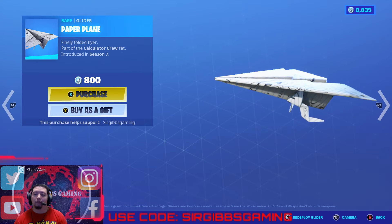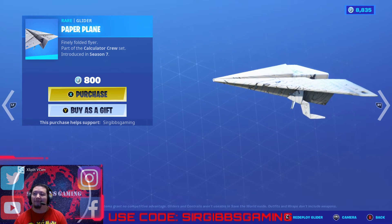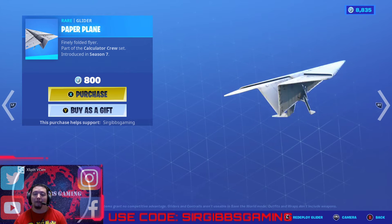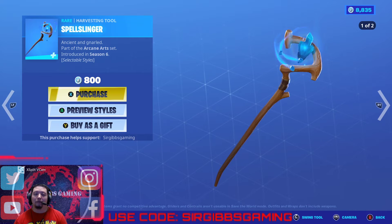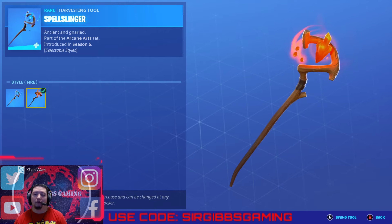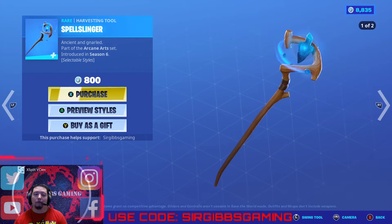Now this is kind of the weirdest glider I've ever seen — a piece of paper floating around as the glider. That's pretty cool. 800 V-Bucks. Then you got the Spellslinger Pickaxe at 800 V-Bucks — it's got two styles, like water and fire. It's on the Arcane set, it's a pretty good set too.